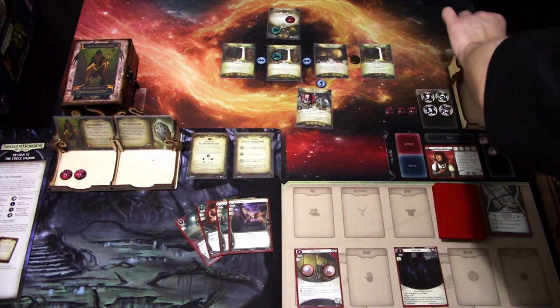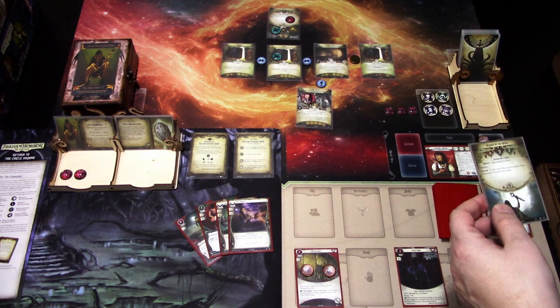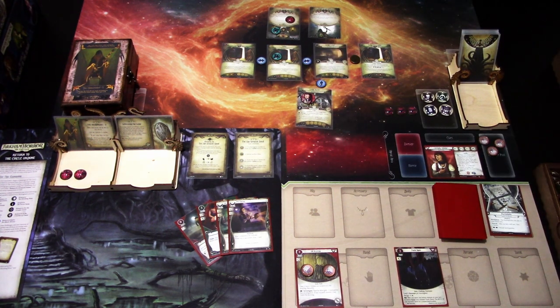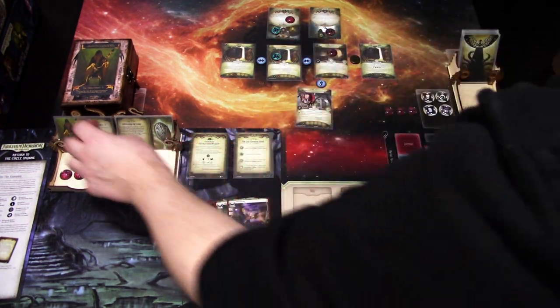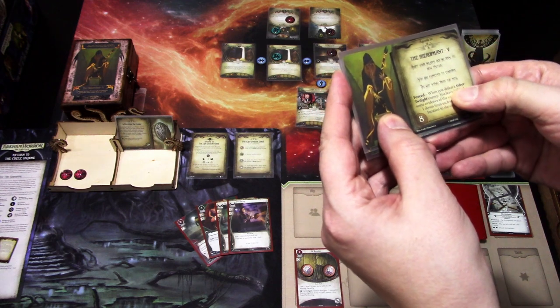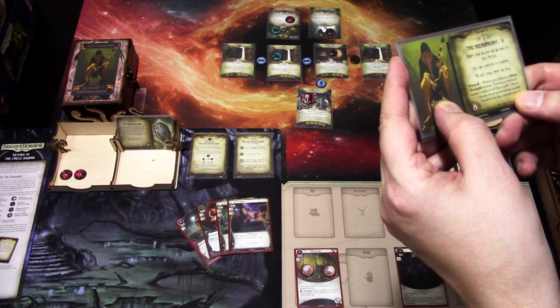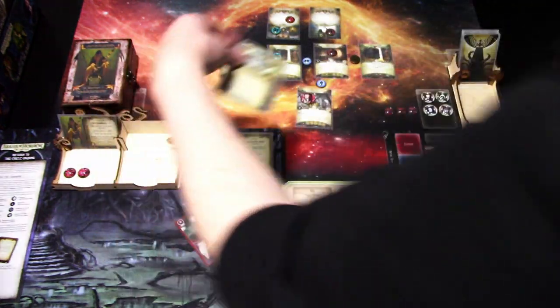We add doom — two of eight. The encounter card is Wizard of the Order. We'll forget about the Acolyte; we need to definitely kill this one. It comes into play in the lodge cellar. Forced: when you defeat a Silver Twilight enemy, you leave behind evidence of the scuffle — move one doom from each enemy at that location to the current agenda. Those are not Silver Twilight Lodge enemies, so that's helpful.